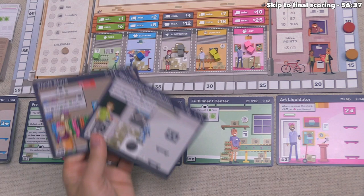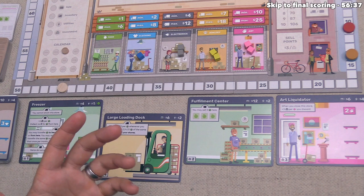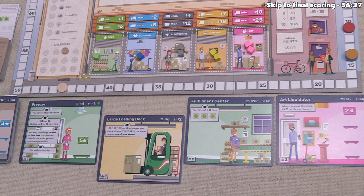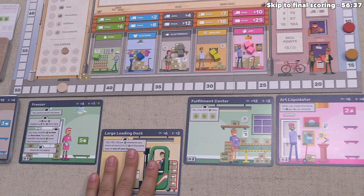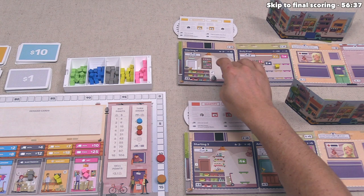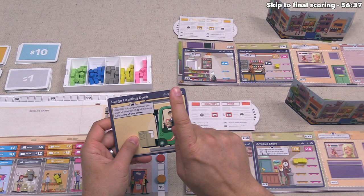We decide to start an auction for the large loading dock since it synergizes well with our clothing importer. The starting bid is $6 and we have $14, so we increase our opening bid to $7 to deter competition. Orange passes, then red passes too. We win with a $7 bid — pay with a $10, take $3 change — and add the large loading dock to our storefront. This also unlocks a new ability on our storefront for the advertisement phase.